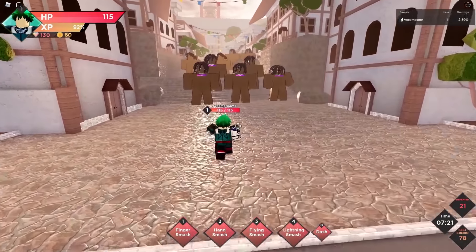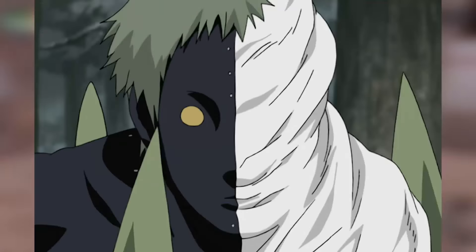The second best anime characters in the game are Alturia, Meguretsu, and Zetsu, who are available under Tier A.